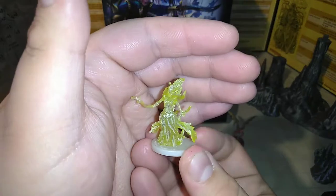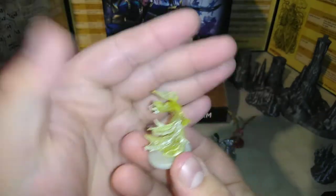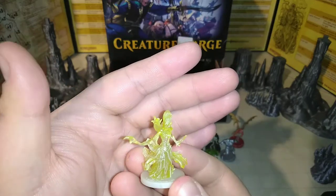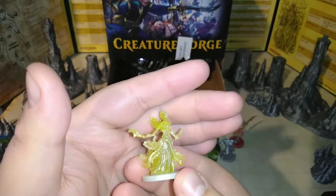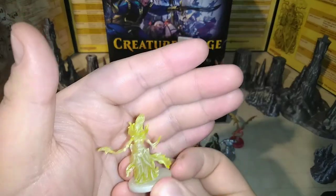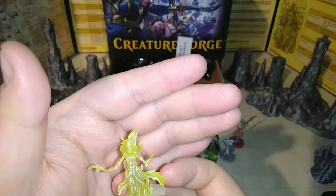I love these spirits because they're yellow — you can use it as a good elemental, maybe like a lightning elemental or a wind elemental, a nice spirit ghost, banshee, or wraith. I'm not sure if that's a dagger in her hand — might be a curvy dagger. But really nice mini.